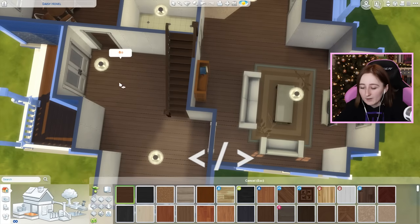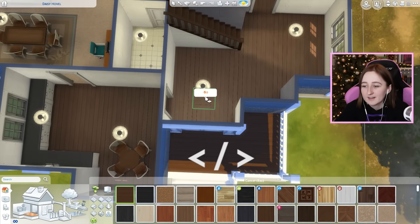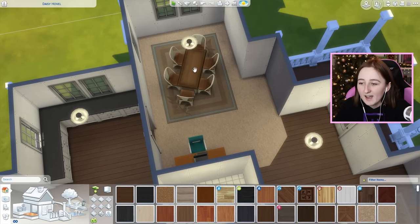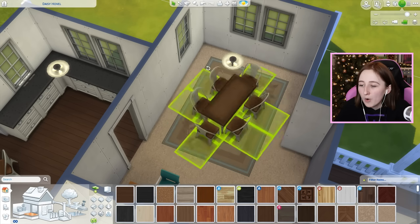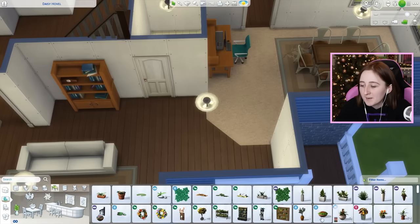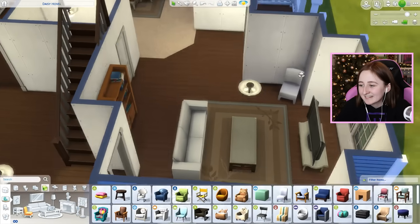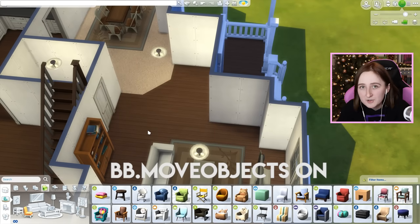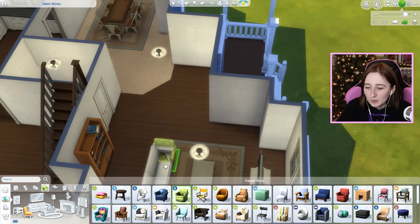If you want to freely rotate a table - say you want it at just this ever-so-slight angle - if you have the Sims 3 camera on and you hold alt, you can freely rotate things instead of just being on the grid. That works well for placing a plant nicely in the corner, or if you wanted a chair off in a corner just slightly rotated - hold alt. I have a cheat called BB.moveobjects on right now - without it I can't place things wherever I want, but with it I can place things wherever I want, even in the middle of a couch.